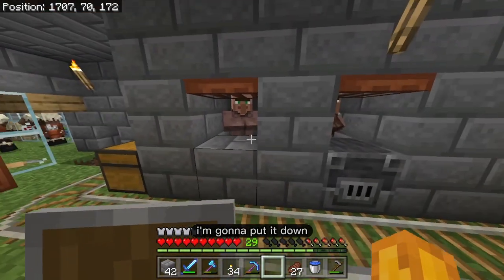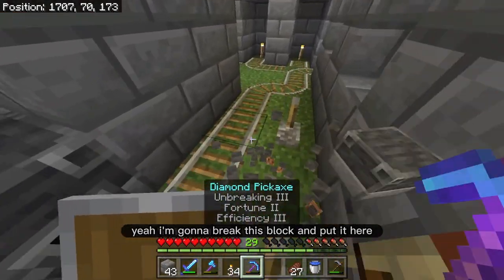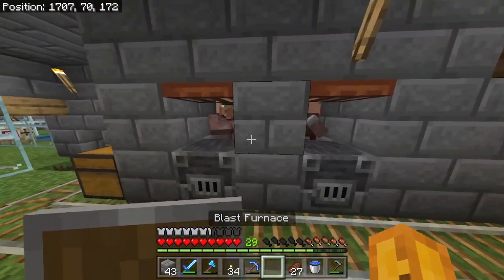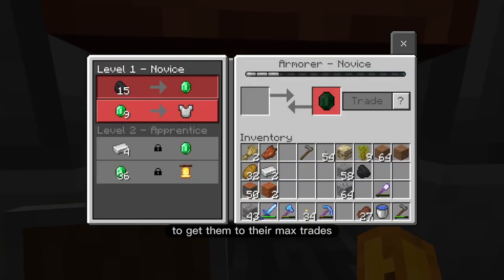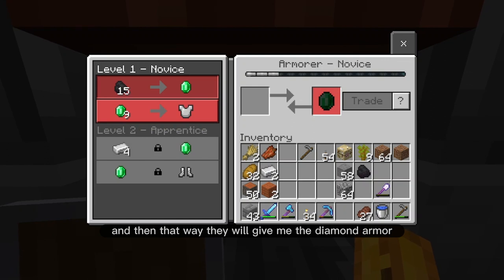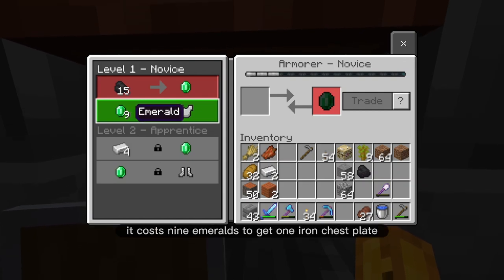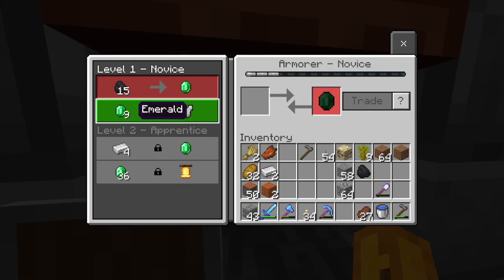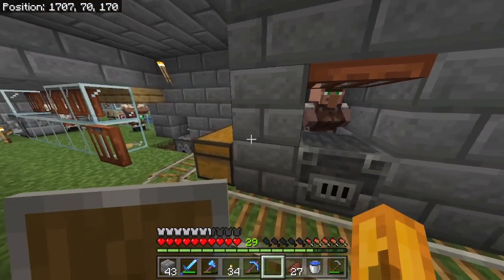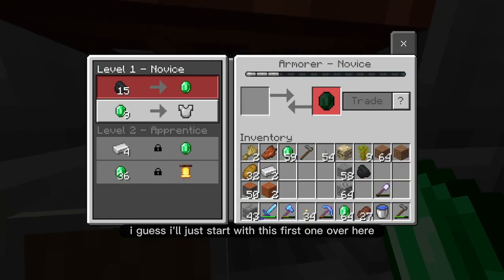And who's going to be the second one? I'm going to put it down — it's going to be this one here. I'm going to break this block and put it here. You see he became the armorer. So I need to trade up with these villagers to get them to their max trades, and then they will give me the diamond armor. This one costs nine emeralds to get one iron chestplate, and 15 coal to get one emerald. I don't have very much coal, so I want to see what this one is trading. He's also doing nine emeralds for an iron chestplate, so I have no choice but to just spend the emeralds that I have.